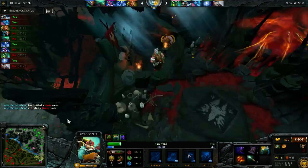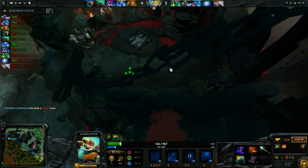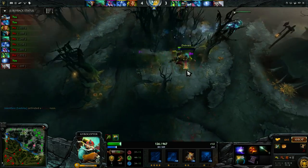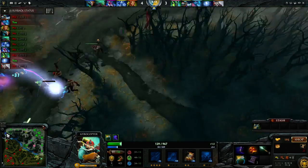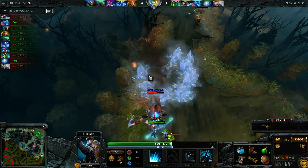I have my Phase Boots, my Bracer, my Aquila, and I also got an upgraded Magic Wand. So I'm kind of battle-ready at this point. Once I get my Drums, it's going to be on — it's going to be really easy to fight.